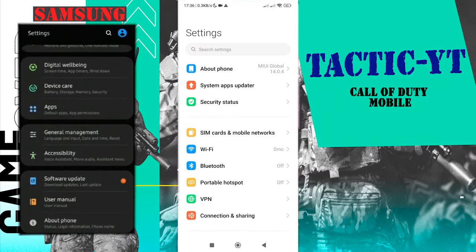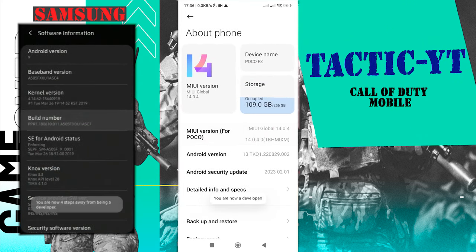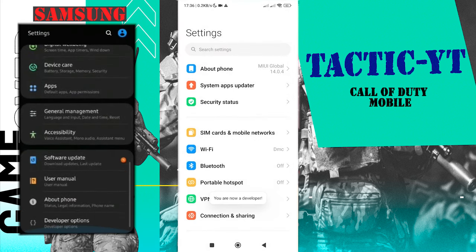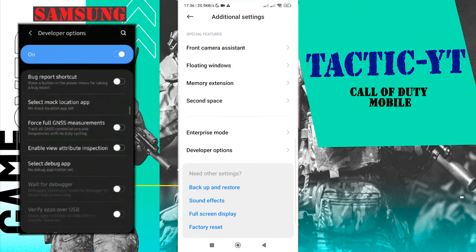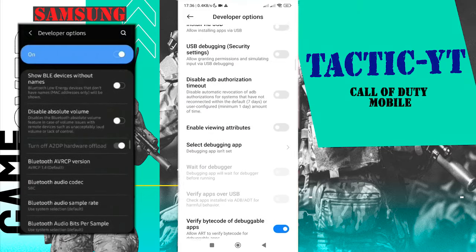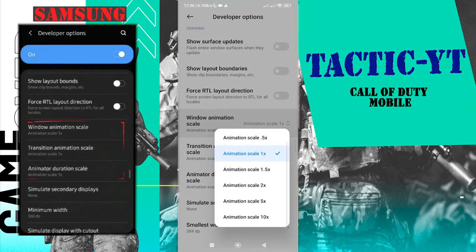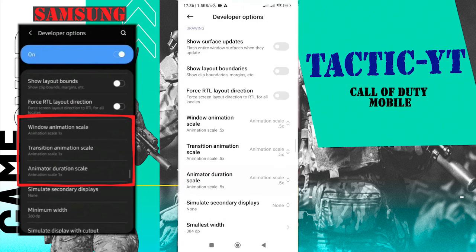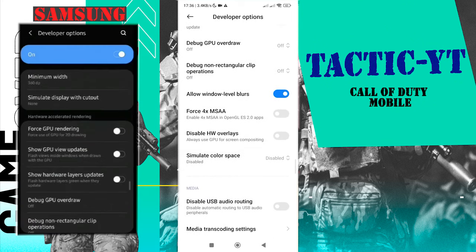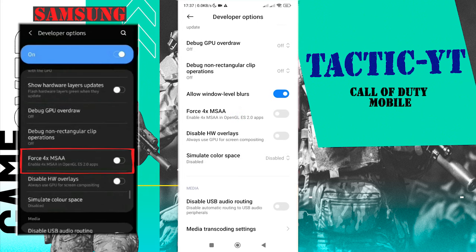Now let's move on to the next trick. Go to About Phone in the settings, then tap on MIUI Version seven times to enable developer options. Go back and in the Additional Settings section, tap on Developer Options. Scroll down and find the option for animation scale and set it to 0.5x. Scroll down further and enable Force 4x MSAA. This option is for users with more powerful hardware on their devices.